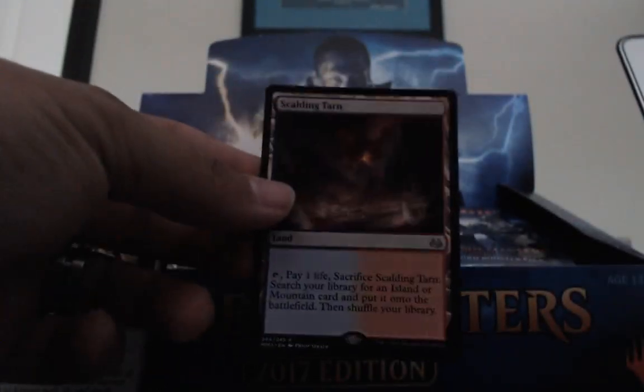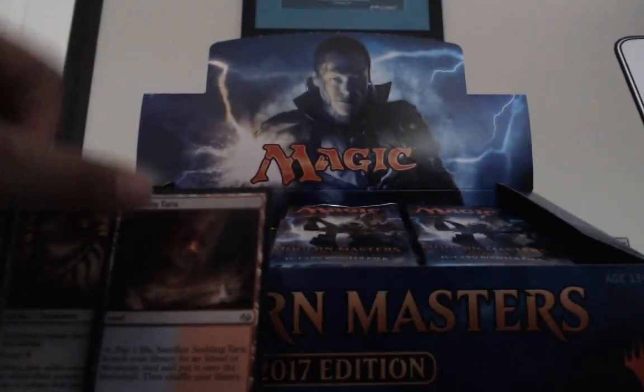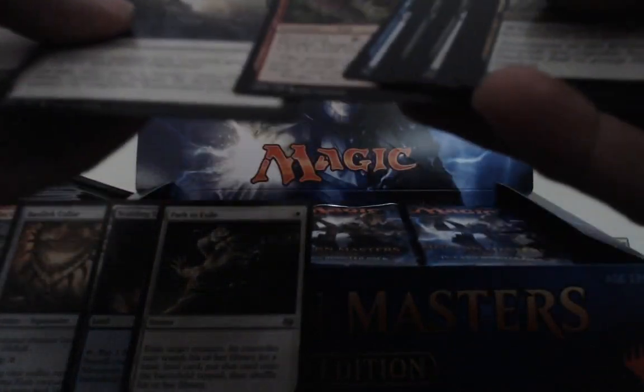Oh! Oh! Hello! Little Tarn action! 'That's like your fifth one, isn't it?' Yeah. Oh! Path? There's a Path? It's a good pack — it's a really good pack. That pack pays for like four or five packs. Tarn's up to 60-ish again, I think. That's not surprising at all.